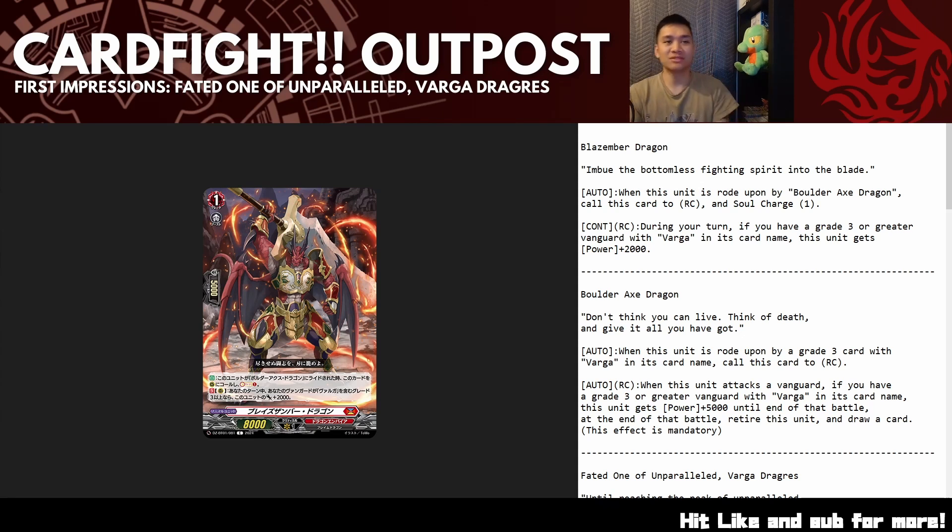It is Blaze Ember Dragon — 'Imbue the bottomless fighting spirit into the blade.' There's a giant sword on his back, and that is the blade you imbue your bottomless fighting spirit into. Its first ability is when it is rode upon by Boulder Axe Dragon, the grade two of the ride line — you call it to rear and soul charge one. It is a better in-road shooter, plain and simple. Its second ability is from rear: during your turn, if you have a grade three or greater Vanguard with Varga in its card name, this gets plus 2k. It still has that 10k power and you usually just want this in the back as a 10k booster or in the front as a free 10k body.